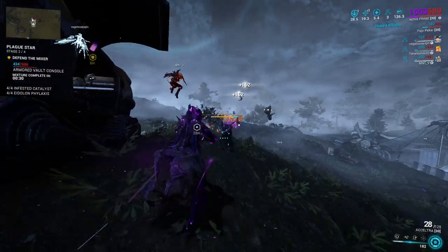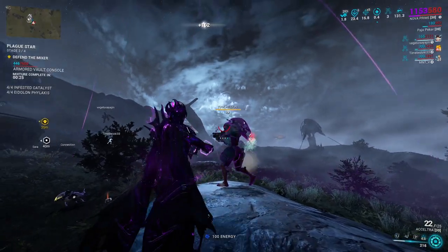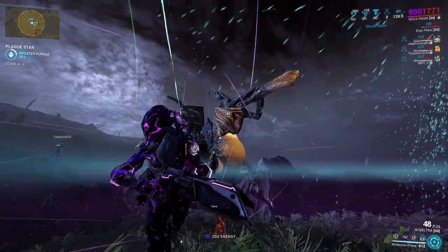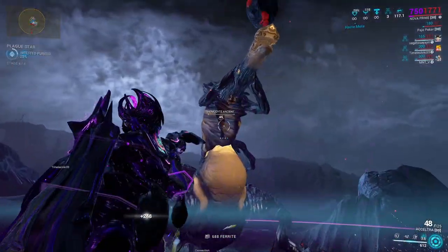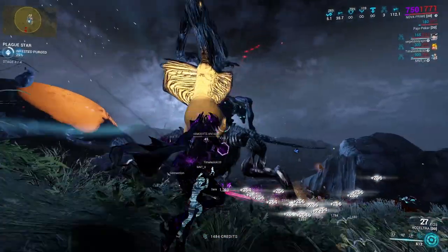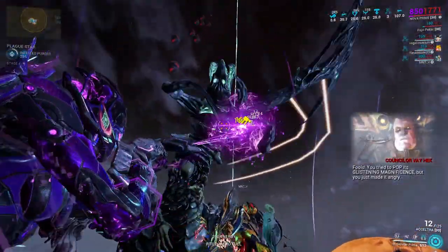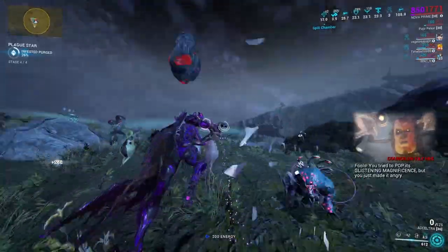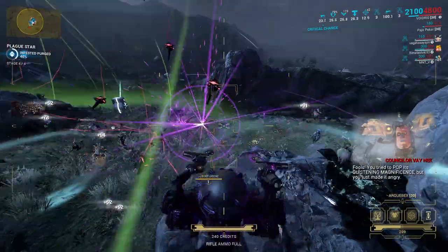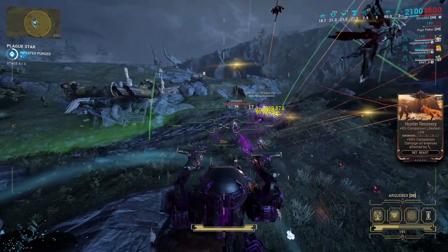If you have a Rhino to buff your damage, that's more significant than Nova's Molecular Prime. Slow Nova is situational, but in Plague Star she's excellent — her portal can teleport the drone, and she slows down the mini-Lephantis boss to give you a bigger window to hit its weak points when they open. That's been it — hope you enjoyed! Leave a like, comment, subscribe, and I'll see you in the next one. Gaming Weasel over and out.